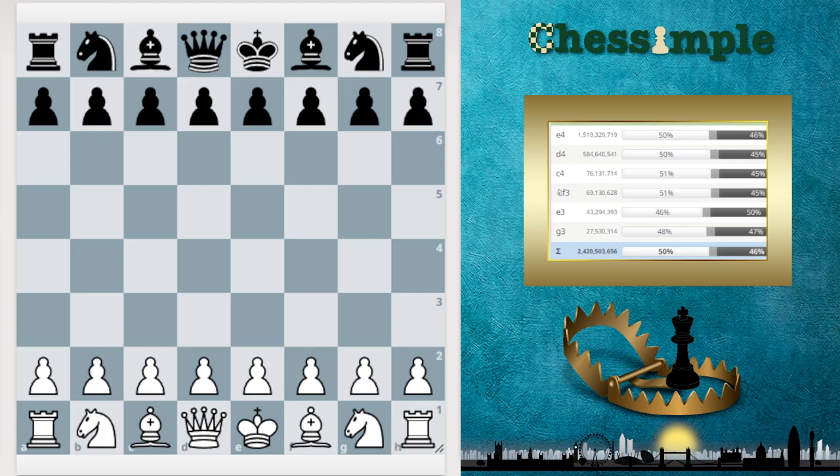Welcome to episode 3 of Practical Chess Openings, and this episode today is very practical. If you're a club player that plays the London system, you're going to face a lot of the Chigorin defense, and you're all but guaranteed that you're going to win a number of games with this trap. So let's just dive right into it.